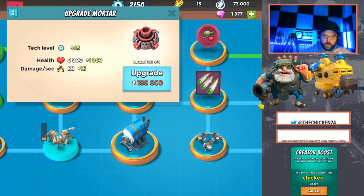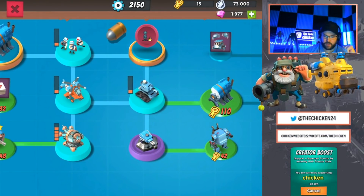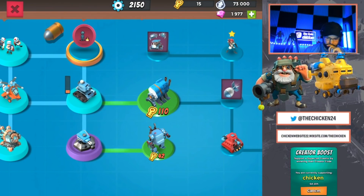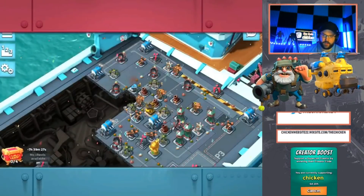Essentially what we want to do next is max those mortars out, then we want to push. We've essentially got everything that we need to go to six engines. From here on out we're just going to max out what we've got, make that push to six, and hopefully that's going to be enough.